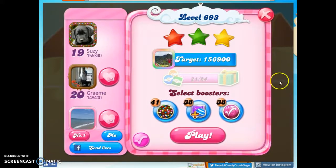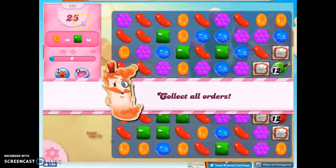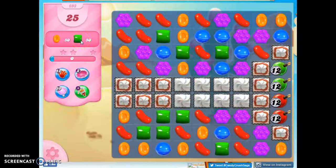Hi friends, this is Susie, your Candy Crush Guru, here to help you solve the puzzle of level 693, where we have 25 moves to collect 50 orange and 50 green candies.